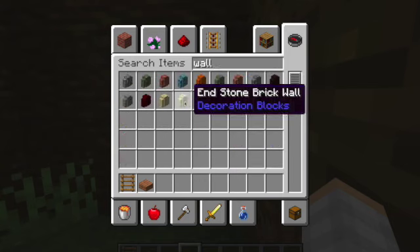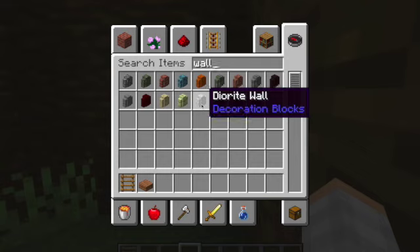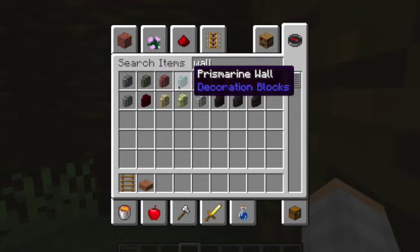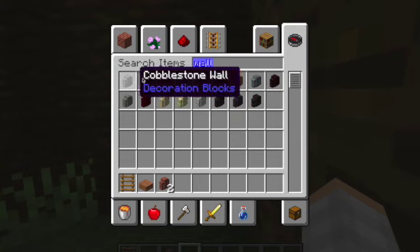Wall. Is there wood wall? Do you know wood wall? So you can pick any wall you like. I'm going to use a brick wall. There's lots of different walls that you can pick from.